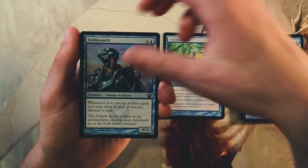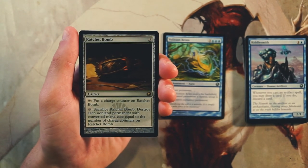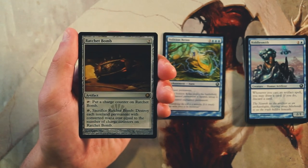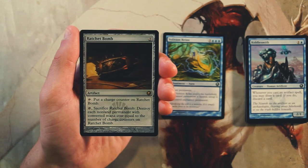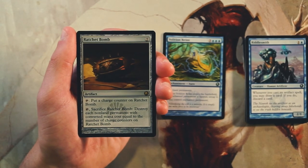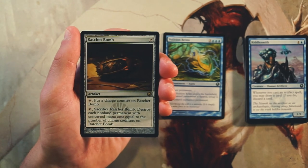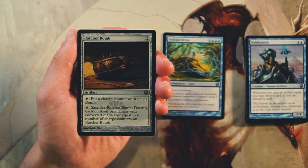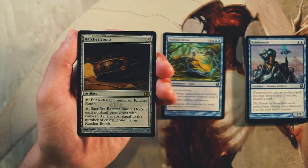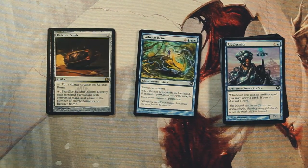Our rare is Ratchet Bomb — an artifact for two mana. You tap it to add a charge counter, then tap and sacrifice it to destroy each non-land permanent with converted mana cost equal to its charge counters. I don't like this in limited. It does synergize well with proliferate to boost counters faster. But at best it's a two-for-one, and nine times out of ten it'll just be a one-for-one on the opponent's biggest threat while risking destroying your own. I'd rather just steal their threat — so Volition Reins is my pick.